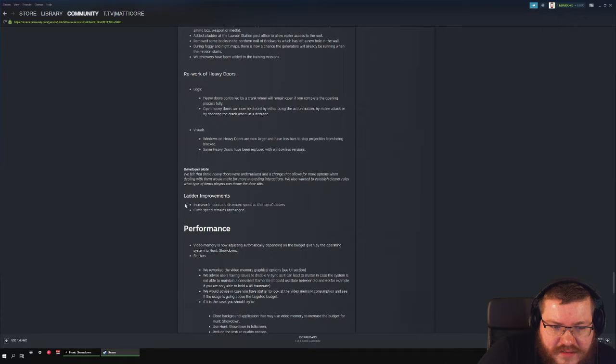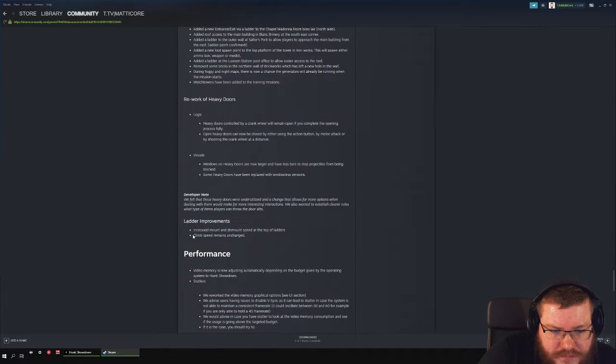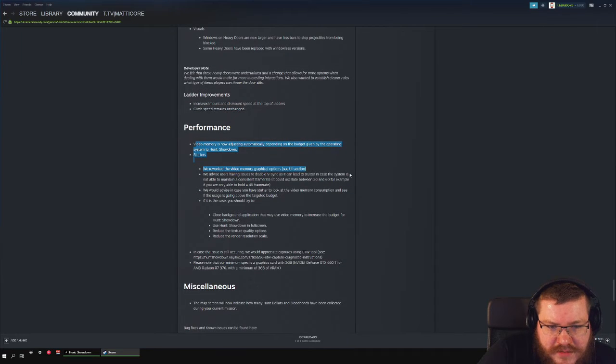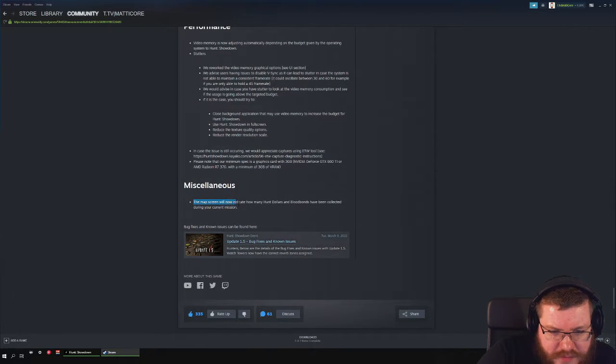Mount and dismount speed on ladders has been increased — you'll notice it climbing on the prison roof, for example. Climbing speed itself remains unchanged. The map screen will now indicate how many hunt dollars you have collected — I love it.